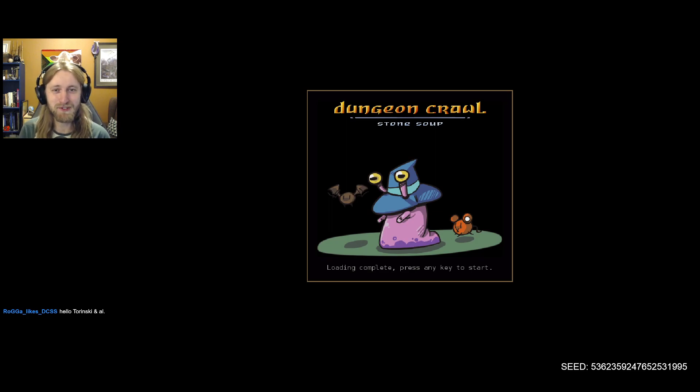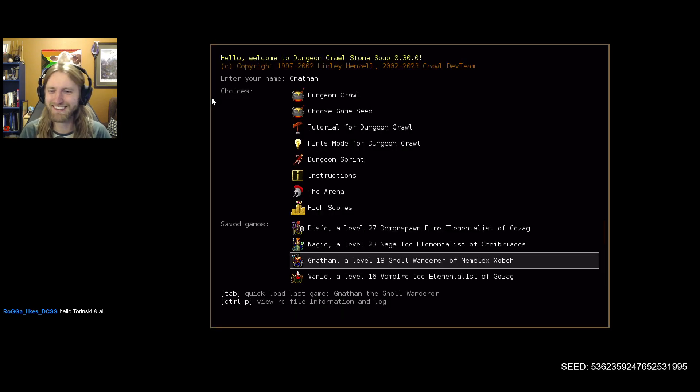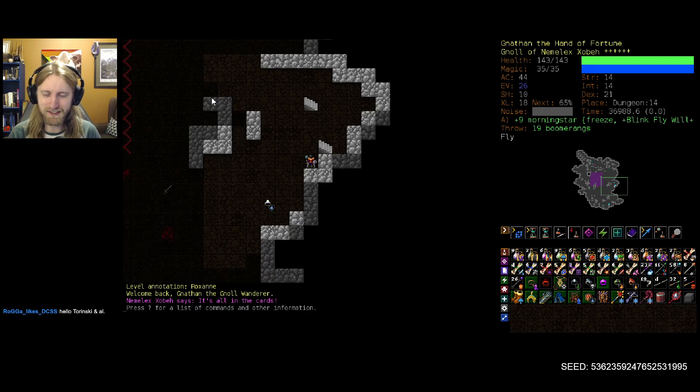Who knows what the dungeon has in store, so without further ado, let's get ready and hop right into it. Good old Nathan — we did just find the orange crystal plate armor as well, which is always a favorite Unrand of mine for sure.